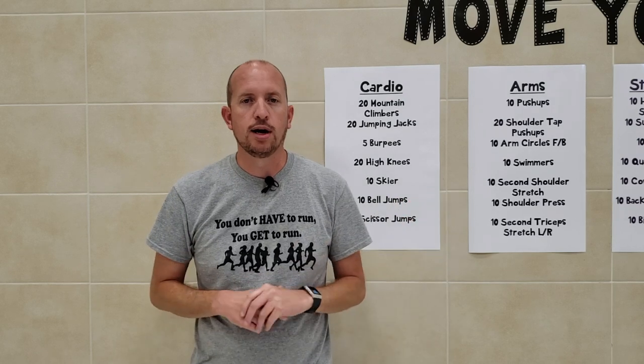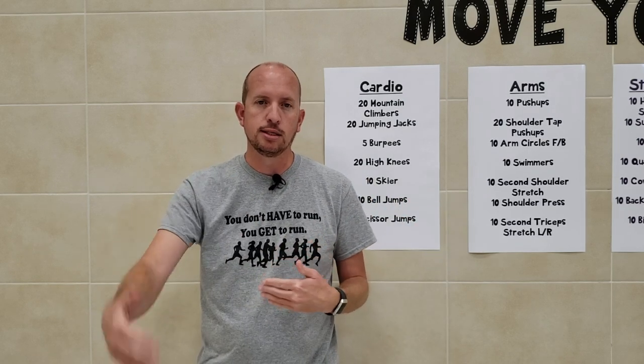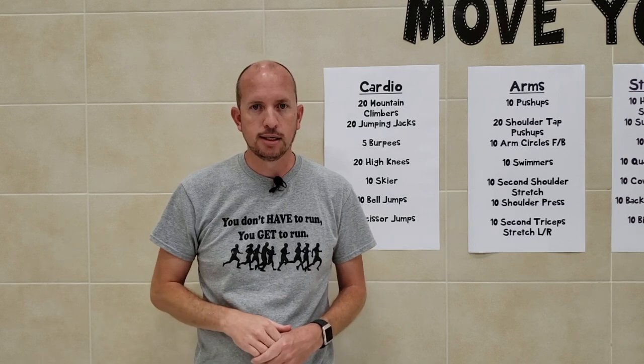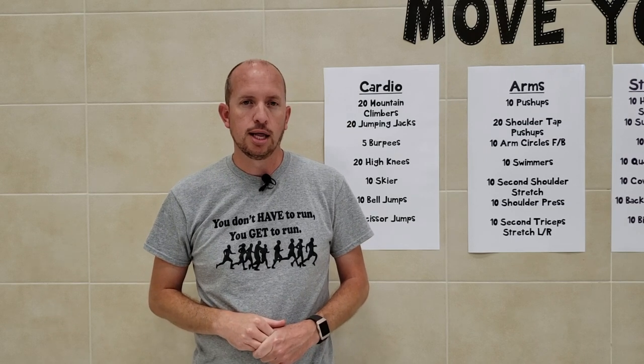Week two, we add in targeting to our throwing and catching unit. We play a game called Asteroid Attack. It's the Omnikin six balls and the large Omnikin ball. We have three other objects that we throw at those balls, and students are on opposite sides of the gym. They're throwing the objects at the big Omnikin balls or the Omnikin six balls, trying to get it to go across the gym to the other side — to the other team's line — to score a point.